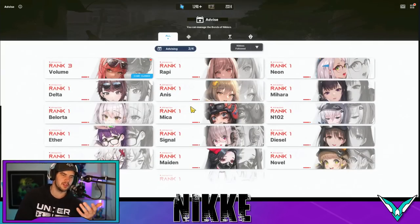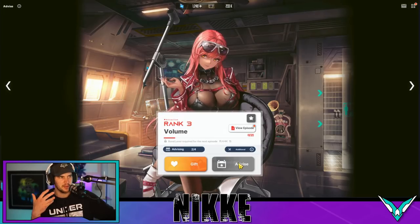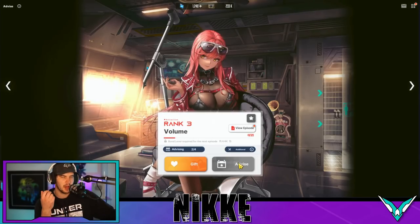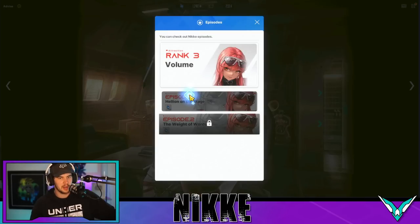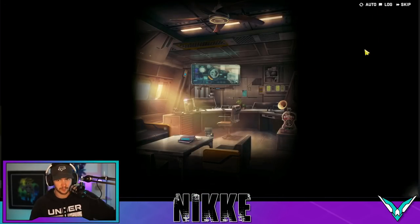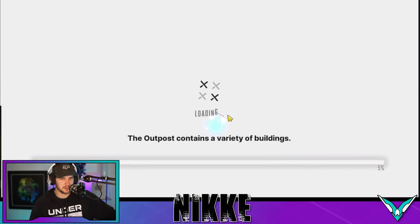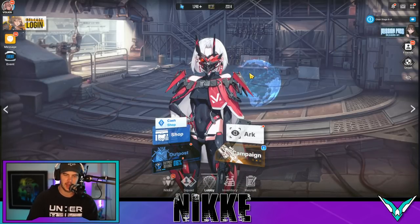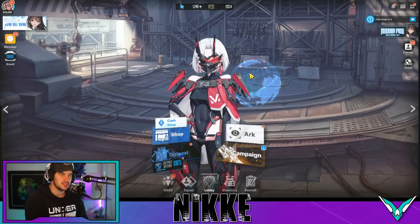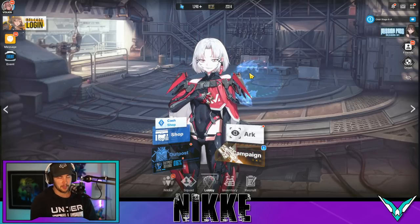Now we want to go into the advisory section because you want to advise three times every day — you get three of them. And also give gifts. This is where doing those message quests comes in, because you get gifts that you can give to your Nikkeis to increase your relationship with them. That is going to allow you access to view more episodes, and in those episodes you're going to get more gems. An episode is really quick and easy — you can just skip them. You want to do the advising and be giving those gifts because you get more stats on your characters as it goes up, and you get more gems from the story.